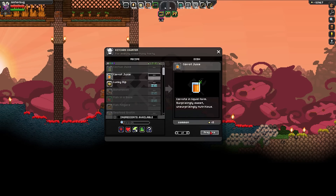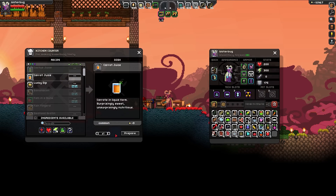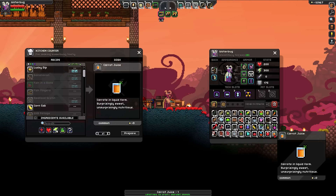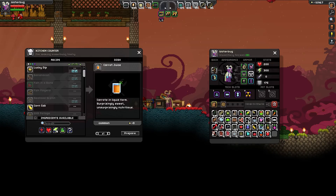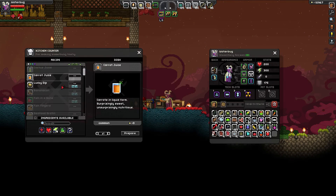Let's make carrot juice. I'm going to make one of everything, basically. I learned to craft garden salad and carrot soup — nice! The carrot juice description says 'surprisingly sweet, unsurprisingly nutritious.' If you have a juicer, make some carrot juice — it is crazy sweet. It doesn't tell you the exact benefits though. I got health regen and I can't eat again for a while, but other than that I'm not sure. I guess it's going to be trial and error.